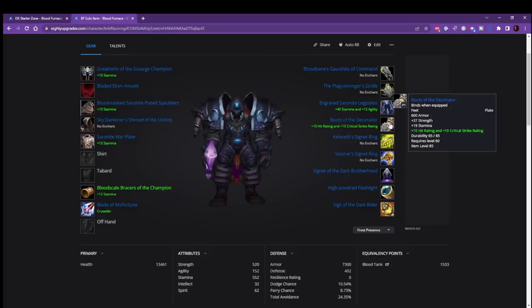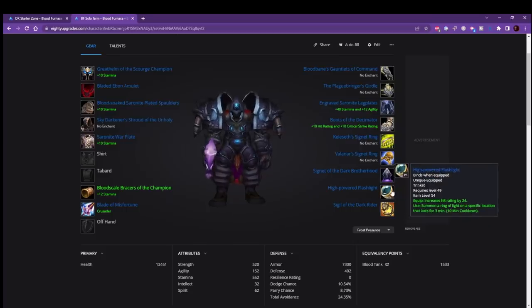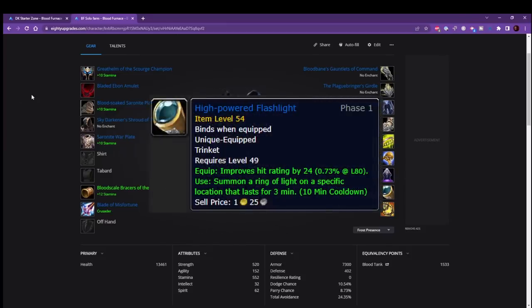You can also get the Boots of the Decimator — that's a nice BOE off your auction house, though they are starting to go up in price. You can put Sure-Footed on that and get some extra hit. Another way to get extra hit is with the High-Powered Flashlight, which is also an engineering BOE. You will need engineering to craft it, but that's another 24 hit rating. Hit rating is really good, especially early on when you're dealing with mobs that are a higher level. It is worth noting that while you need engineering to craft the flashlight, you don't need engineering to use it, so if you can get a fellow engineer to make it or find it on the auction house, you can get it pretty early on.